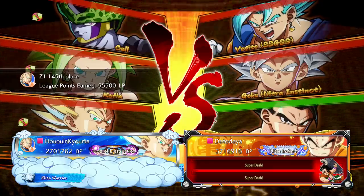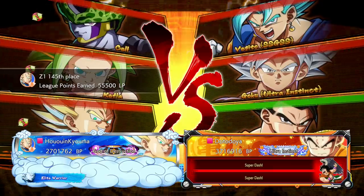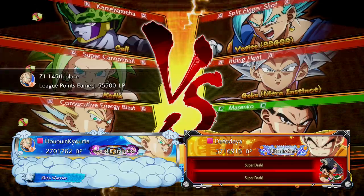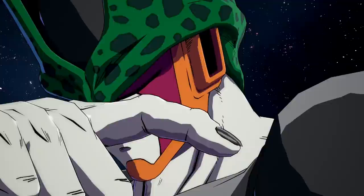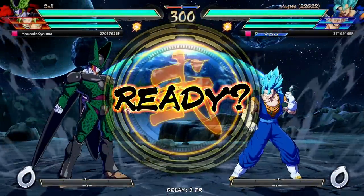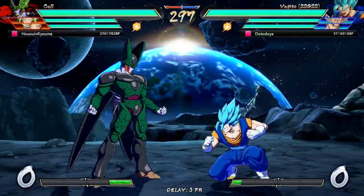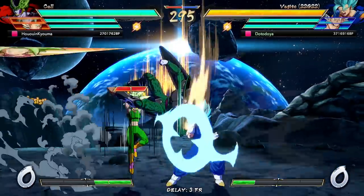How's it going everybody? Datodoya here back with some more Dragon Ball FighterZ ranked matches, this time playing a team of Vegito Blue, UI Goku, and Adult Gohan. If I'm being completely honest, this team was somewhat randomly assembled, but I just really felt like playing Vegito to land some Shields Up. I didn't exactly get the first one off like I wanted to, but we'll try to squeeze it in somewhere.